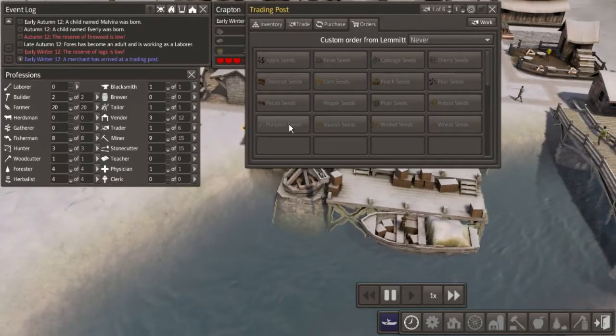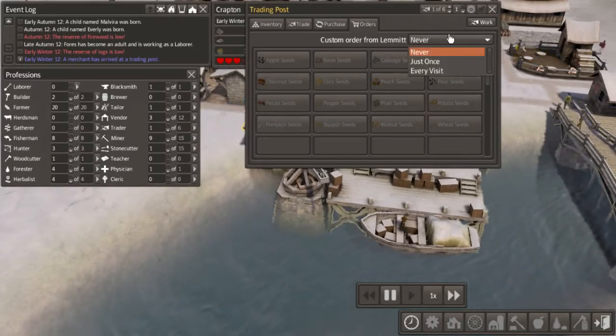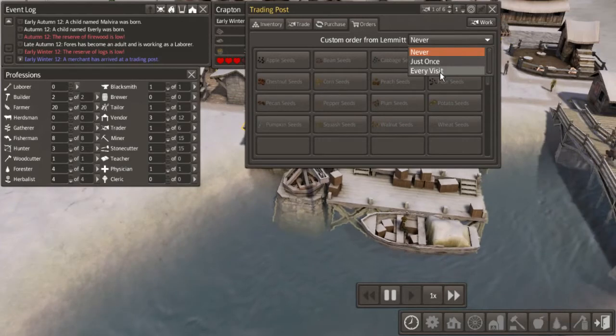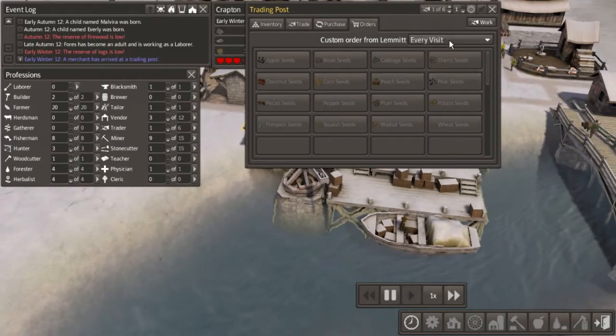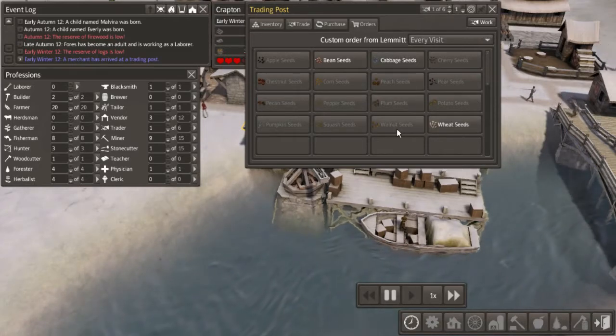I can put in buy orders for other stuff. Every visit - custom orders from every visit. Let's get some bean seeds. Wait, do I already have beans? No, I have peppers and potatoes. So let's get some beans, some cabbage, some peaches - no, that's all orchards and stuff. Chestnuts, pecans, peppers, plum, potatoes, wheat seeds, squash, and pumpkin.